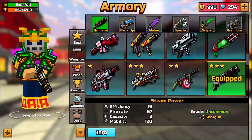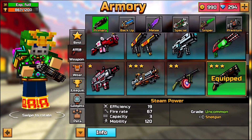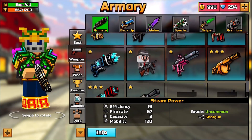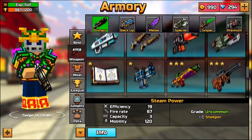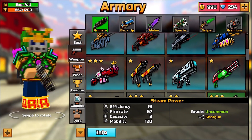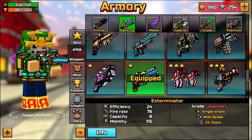With that being said, make sure to leave a like and let's get right into this. Let's go into the armory section and look at the weapons we're going to be using. Going through the primary section, it turns out there is not a one-shot-kill weapon in the primary section at all, so we're going to completely disregard the primary section throughout this entire video.